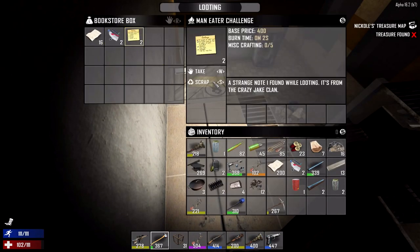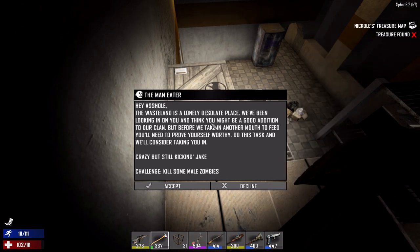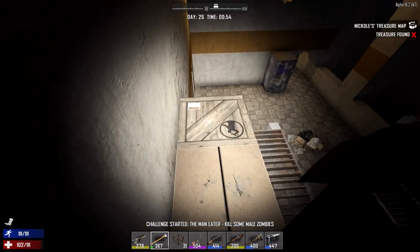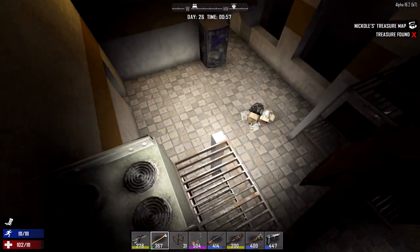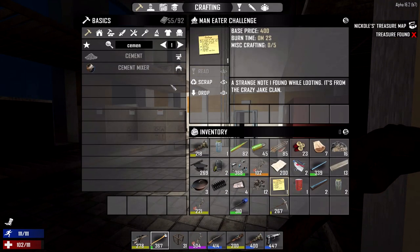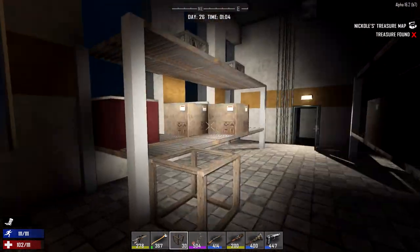I'll take some electrical things. I'm interested in some more electrical things. Man eater challenge — what the hell? It's from the Crazy Jake clan. Crazy Jake my man, do you want me to eat men? Kill some male zombies. That seems easy. 'Wasteland is a lonely, desolate place. We've been looking in on you and think you might be a good addition to our clan. But before we take in another member to feed you, you'll need to prove yourself worthy. Do this task and we'll consider taking you in.' Dude, is this game fleshed out to the point where we can actually join a clan and there are NPC settlements? I know that they want to make them eventually, I don't think they're a thing yet.